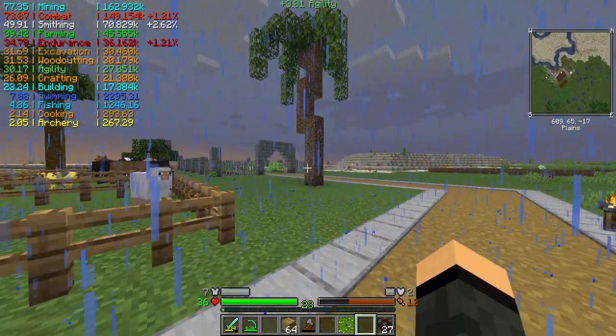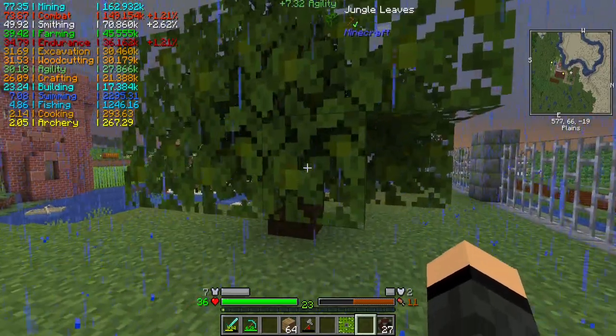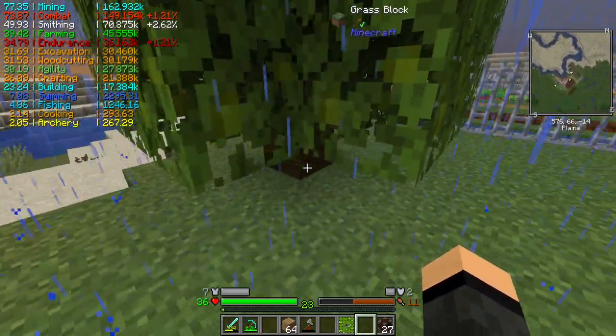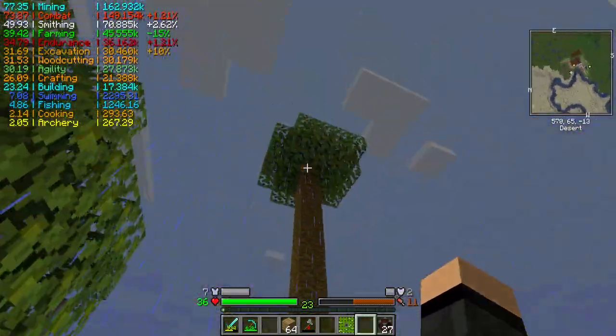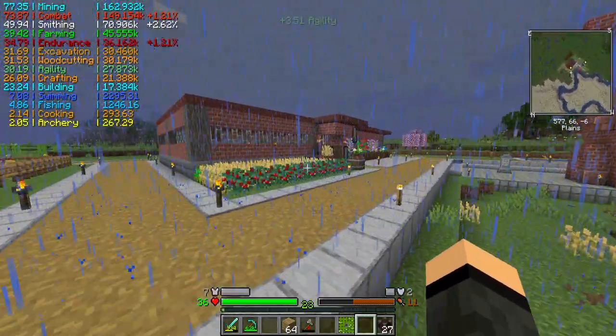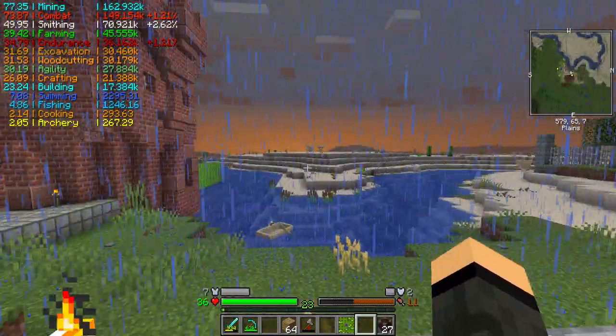Palm tree grew — awesome. This one hasn't quite yet. Tiny, tiny jungle tree. Look at that. Birch tree there, but this one grew pretty good. If I can get a decent number of saplings out of that.